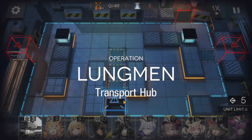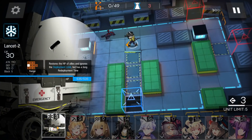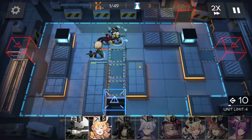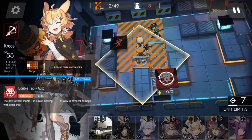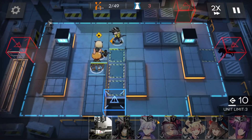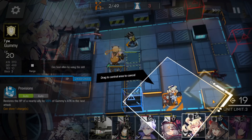It's really really simple. First of all, deploy your vanguard here. Also use Lancet-2 for healing because she doesn't take up a unit limit slot and her healing is enough. Deploy the second vanguard here to kill enemies, then deploy your sniper here. Remember: sniper here because you need to hit enemies who will be blocked — if you deploy one tile behind, she won't be able to hit enemies there. Activate the skill, then deploy your medic-defender on that position.